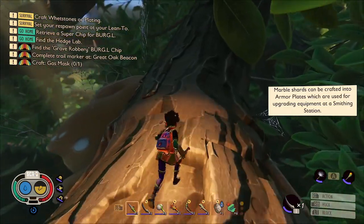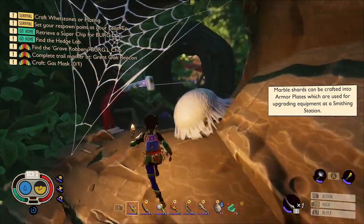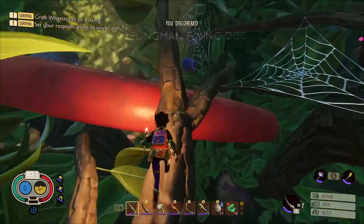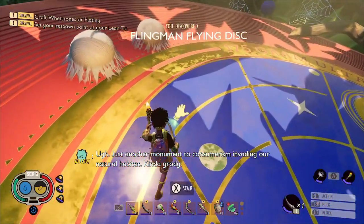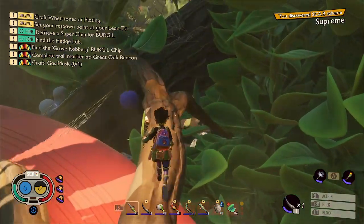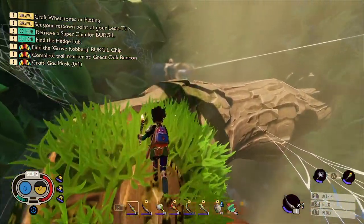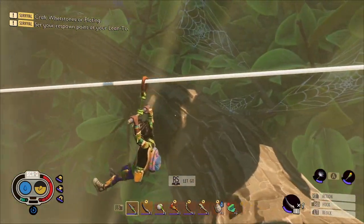Continuing on, we're coming up to the flingman flying disc. If you were going to fight the brood mother, this is basically the same way to get there — this is the point where you would turn right, but we're going to carry on straight to get to the hedgelab. There's another scabby on the frisbee here, the supreme scheme — so don't forget to pick that up. When you get onto this branch you want to go left at the fork and we'll take this zip line into a mini part of the hedgelab.